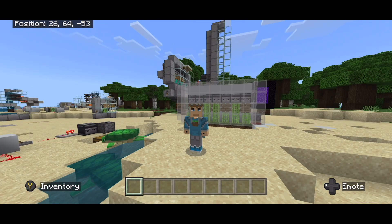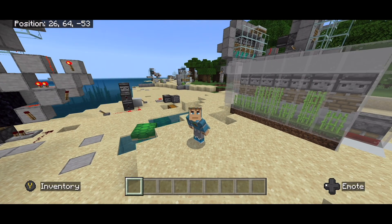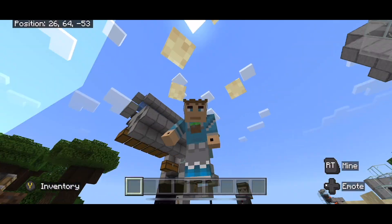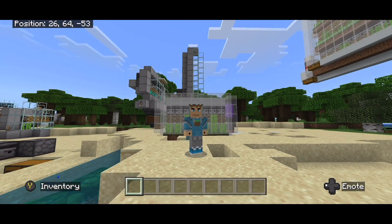By the way, there is actually a materials list down in the description, so if you would like to build either one of these farms go check the description and you should see the entire materials list. And yeah, let's just hop right into the tutorial.